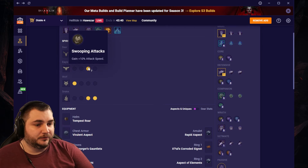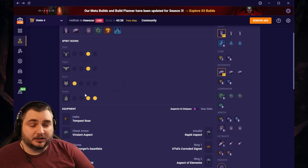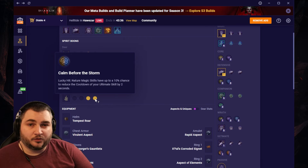For our Spirit Boons, we're going with Wariness, Swooping Attacks, Pack Leader, Masochistic, and Calm Before the Storm.